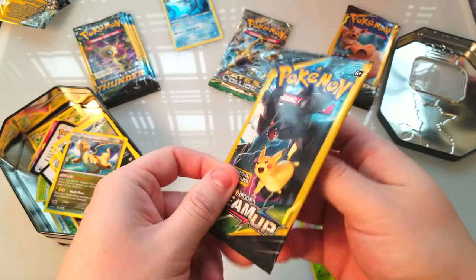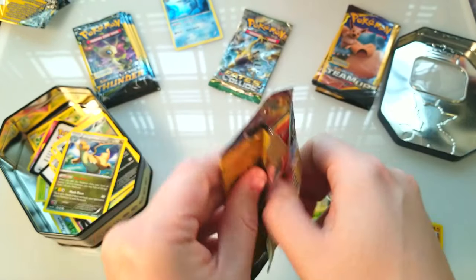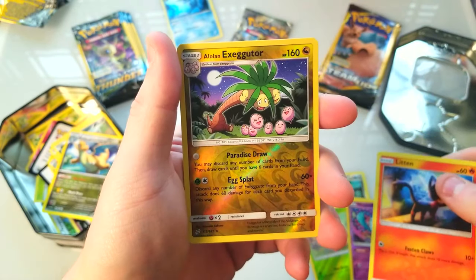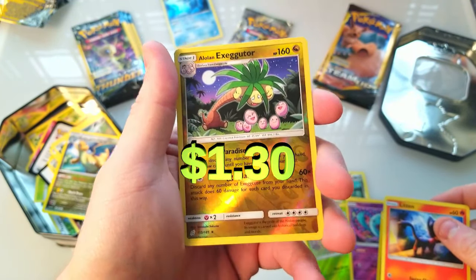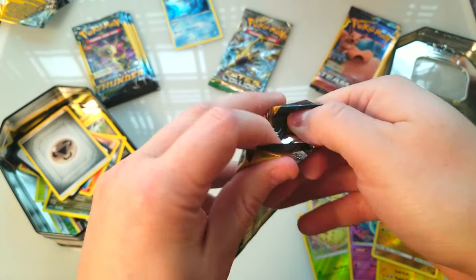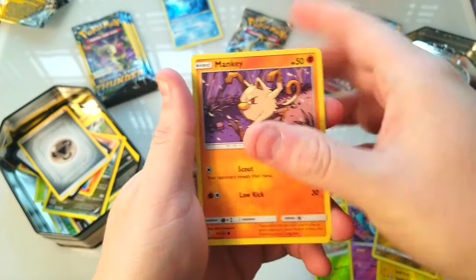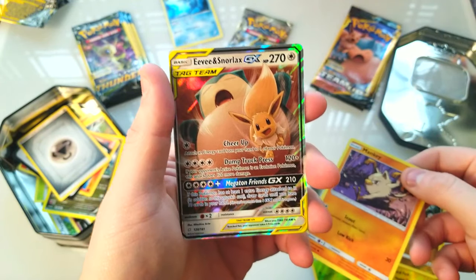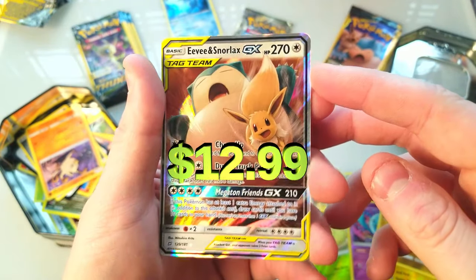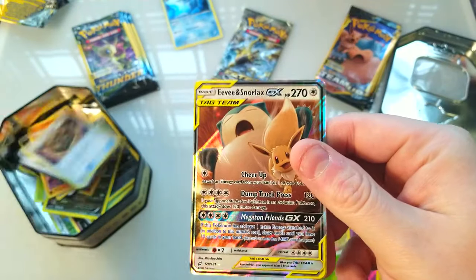Let's switch over to Team Up and see what we can find. We'll do a couple Team Up and then a couple of the Lost Thunder. Litten and an Alolan Exeggutor — nice reverse, and that is a rare, so not bad. Jump to another one. Mankey... and we got the tag team Eevee and Snorlax GX — let's go! Nice awesome pull! Dollar store packs coming through!